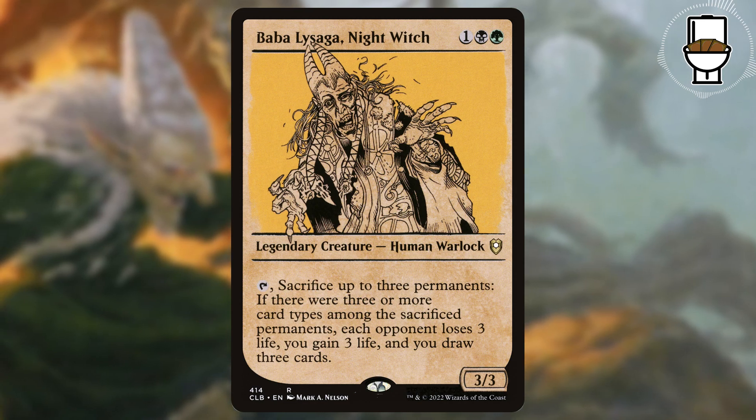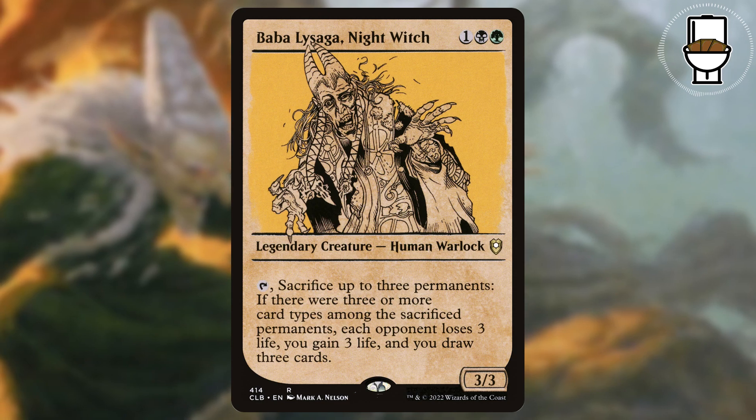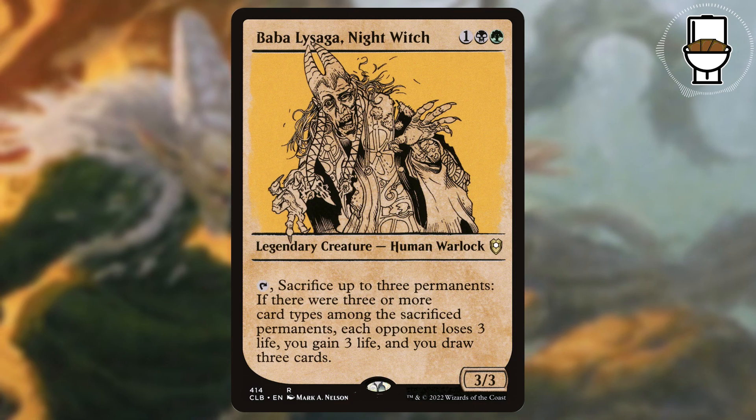This 3-mana 3/3 human warlock says: tap it, sacrifice up to 3 target permanents. If there are 3 or more card types from among the sacrificed permanents, each opponent loses 3 life and you gain 3 life, and you draw 3 cards.